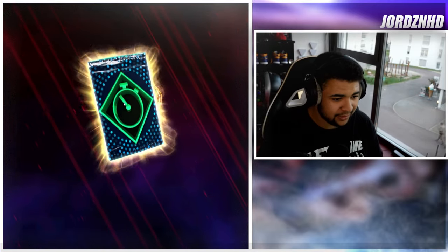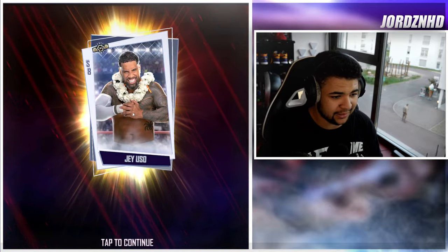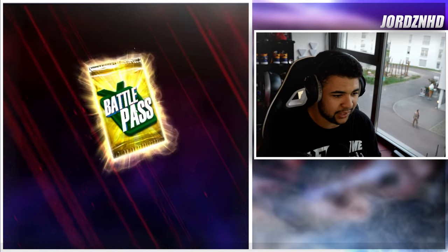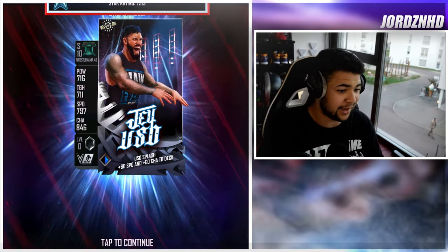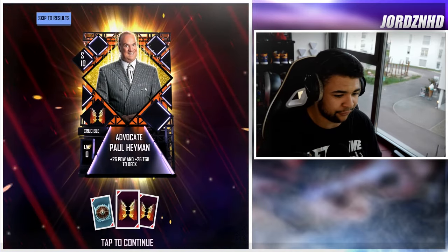We've got the Super Coin pack, super coins as well as the Jey Uso card back. Then 350 super coins. Then another Performance Center perk, which I'll definitely take. Then a Fusion Chamber perk. Then a PvP perk. Then we get the portrait image of Jey Uso, which is awesome — I like that image. And then we get the Pro Jey Uso. So that was all the paid track.